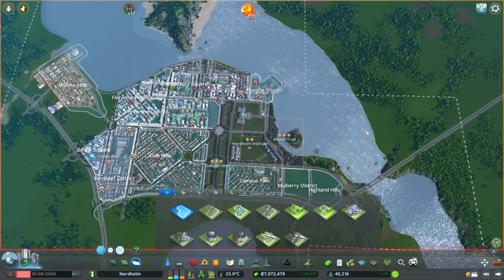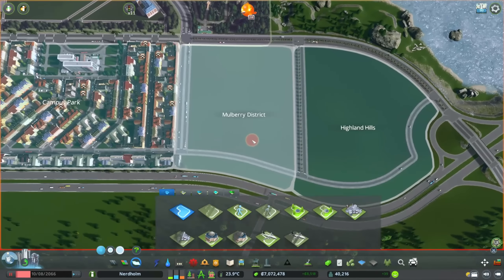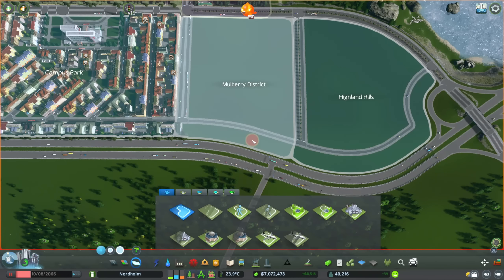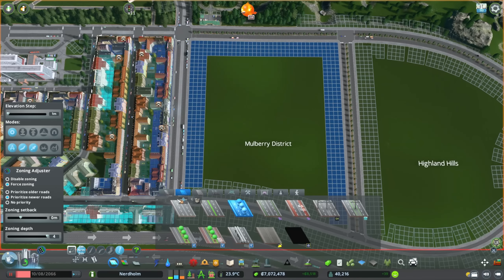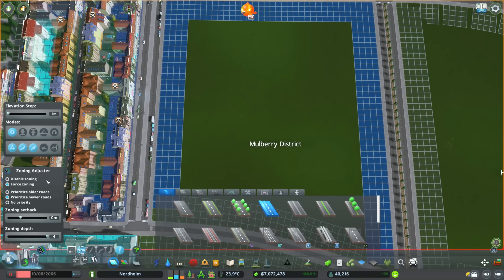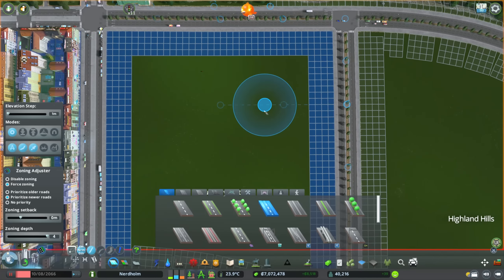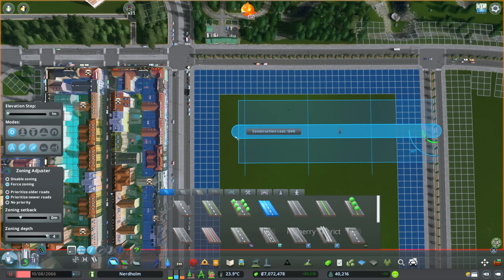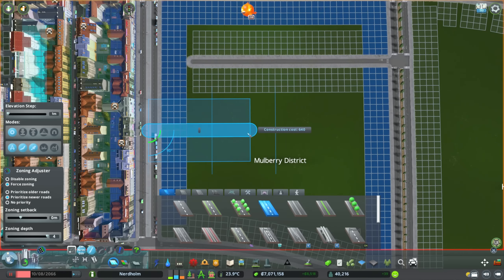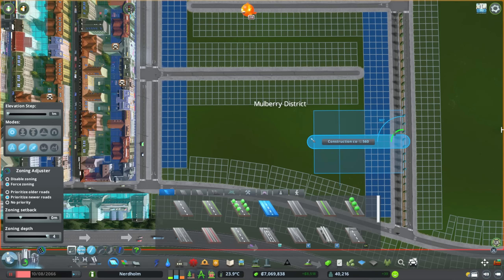There are one or two people who since one of the first episodes have been talking about naming a district 'Park Park Industrial Park.' I've seen those comments — don't think I haven't been paying attention. I'm just biding my time, because at some point I'm going to completely rebuild the industrial district. I want to get some cargo trains in there and some decent infrastructure, and that's probably when the good old Park Park Industrial Park is going to make a comeback.